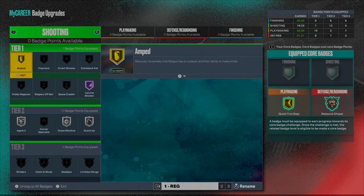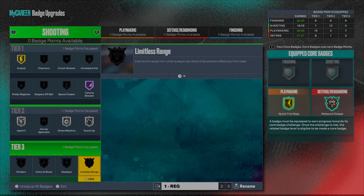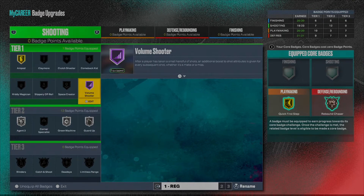I have more shooting badges to unlock — once I do, I'll be putting on Dead Eye Bronze and Limitless Range Bronze. This is my shooting badge setup right here. I would highly recommend you at least put on Volume Shooter. This is one of the most underrated shooting badges in today's game — the more shots you take, the more of a boost you get. The higher the tier, the better.